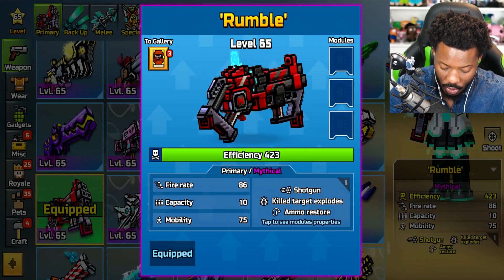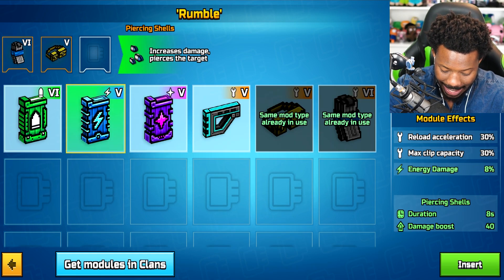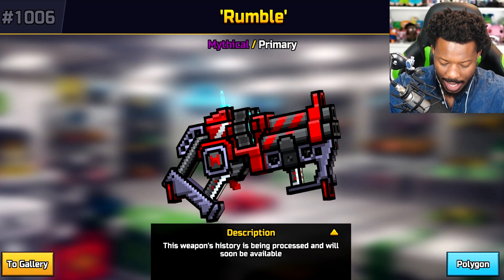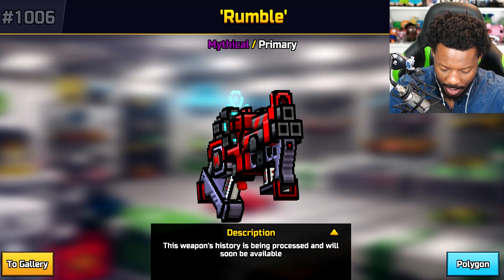This looks great. We're going to go ahead and add some modules to it — Relo, max clip capacity for sure, get those piercing shells. Let's go to the top gallery and look at this bad boy. This thing looks good, like a very cool looking weapon.